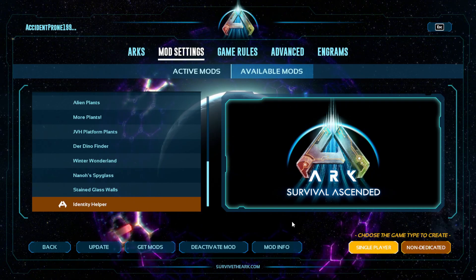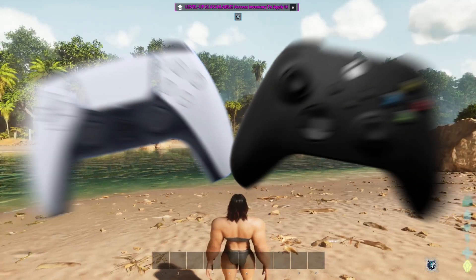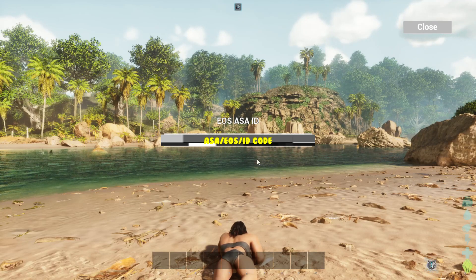Now you can start up your single player game. When you have loaded in, if you are using a keyboard, press left alt, X, and C together. If you are a controller player, press right bumper and the right analogue stick in together. It should now bring up your Acer ID, and all you need to do from here is copy and paste it.